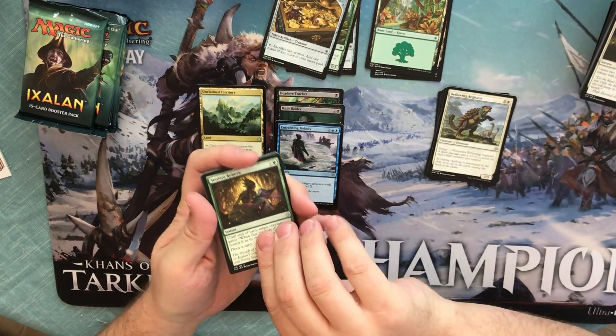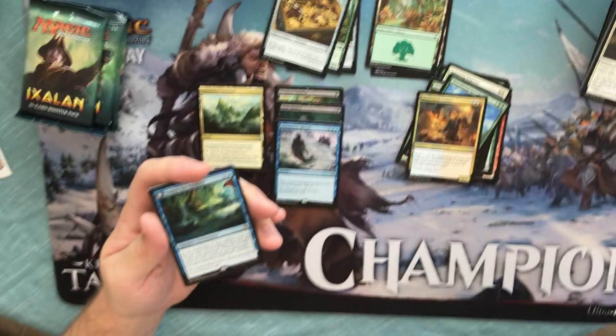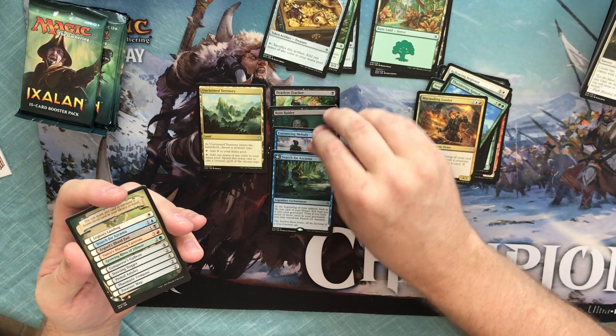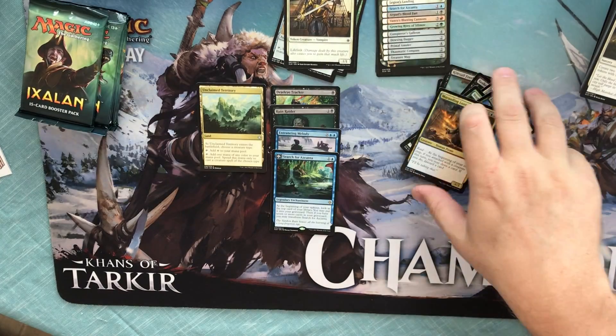Alright, so we have a Verdant Rebirth, Thundering Spineback, a Marauding Looter, and a Search for Azcanta — we got there! I got exactly what I wanted. Nice. How many times have I called the shot on this channel? It's kind of crazy, actually.